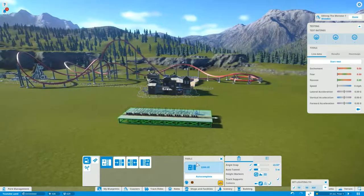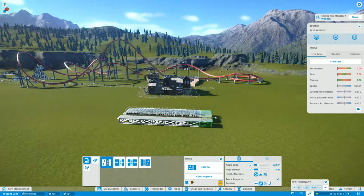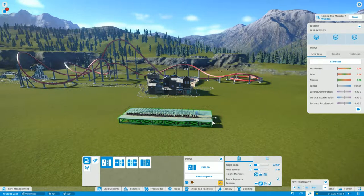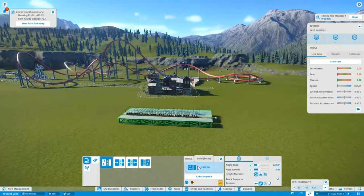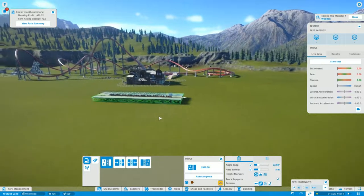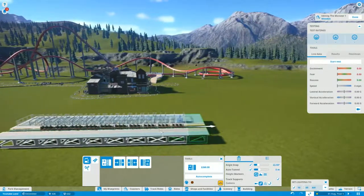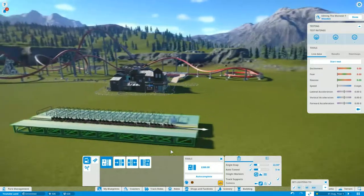I've seen some pretty good builds on the Steam Workshop. One had like a dual station — I'd love to try and set that up. I may try that on a steel coaster, but for this wooden one I'm just going to have it as a regular single coaster. Let's make it a bit longer — I think it's probably long enough, and I don't know how many carts we can get into that, at least a couple.